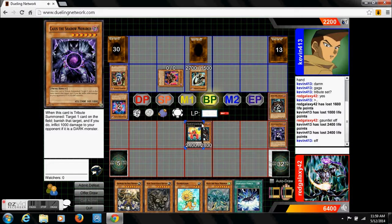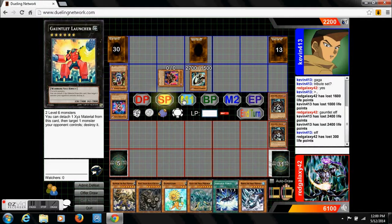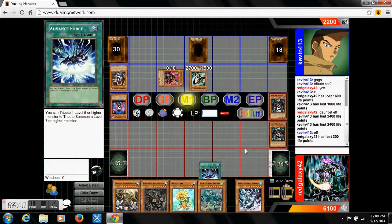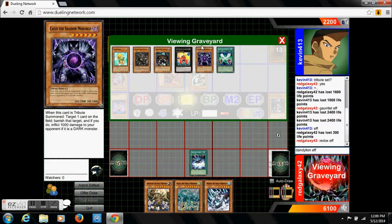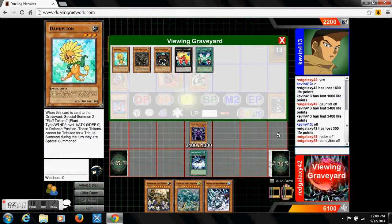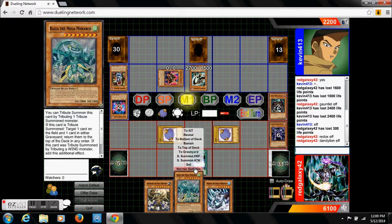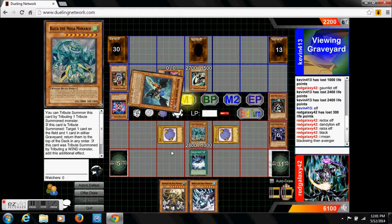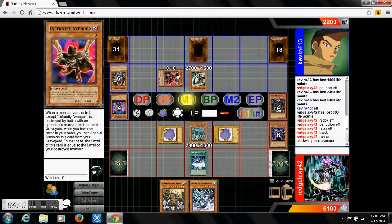We're going to take a little bit of damage here — it won't really be bad. We're going to now use our advanced force and Redux effect. We're going to summon Cautius. With Cautius and Dandelion, we now get Dandelion's effect. Now we are going to get rid of Cautius to discard for Raigen. We will make our opponent topdeck a few cards. I really should have made him topdeck at 27 because he would have had no way to discard it for a while.